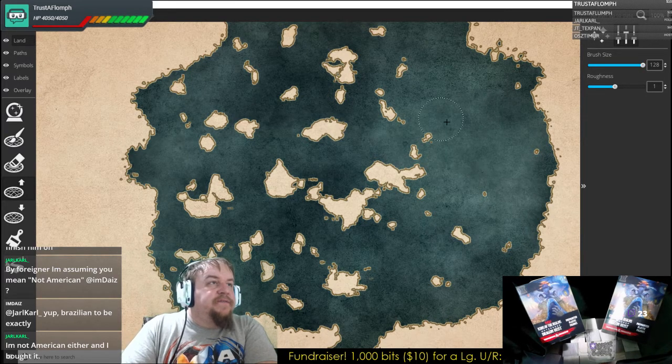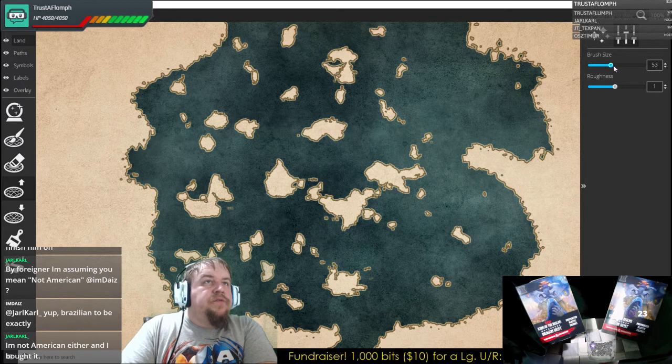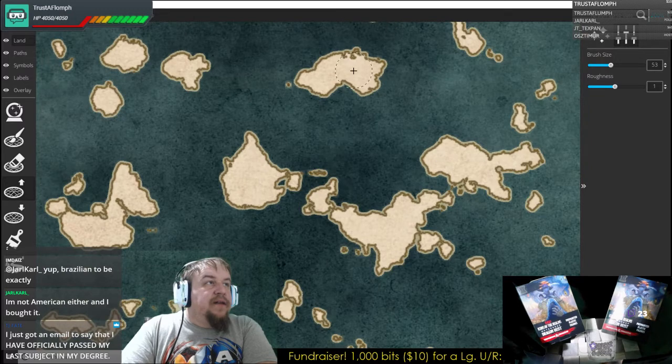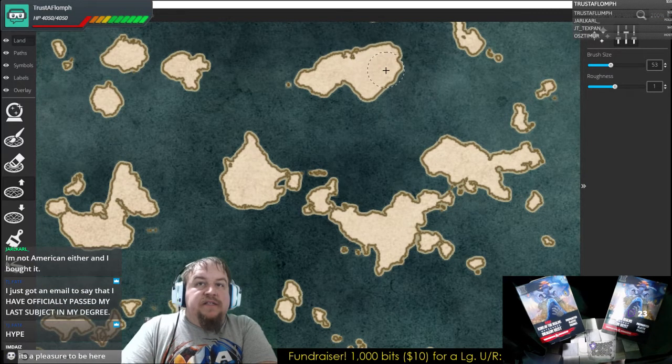Maybe we can have some kind of peninsula, and then we can go through. By the way, if you want to zoom in — it's a little hidden but in the upper right-hand corner — we can zoom in a lot further and customize your islands if you want to zoom in.